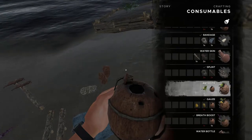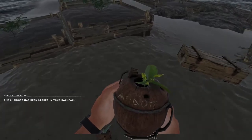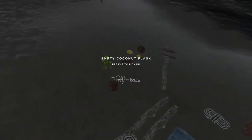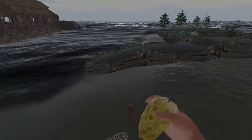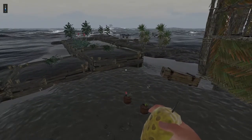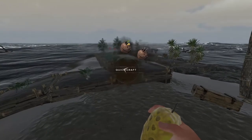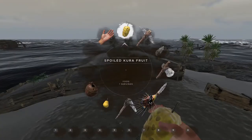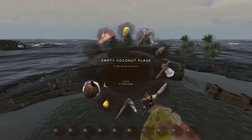The other one is for sunburn, which we'll talk about a little later. For the gauze you're gonna need the kura fruit, the kawawa fruit, and the empty coconut flask.